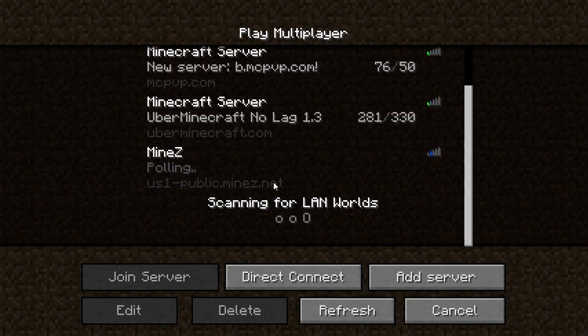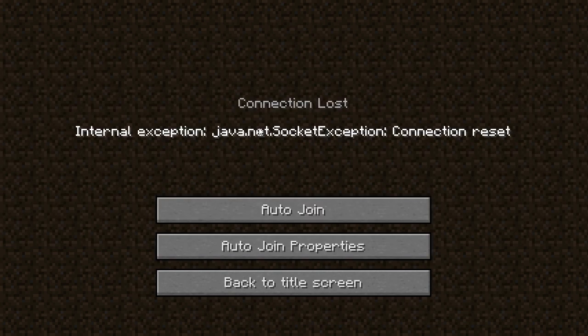As an example, I have MindZ and I'm going to show you what happens when it doesn't work. So you get 'Connection Lost', internal exception, this socket exception saying the connection was reset. When you get this exception, it means that the server is still running on 1.2.5. Because you have 1.3, you can't actually join the server.